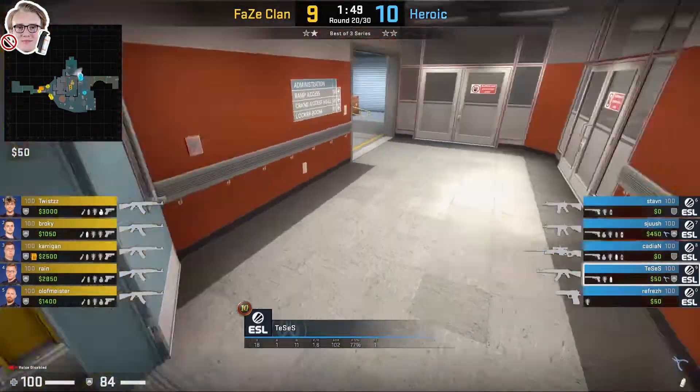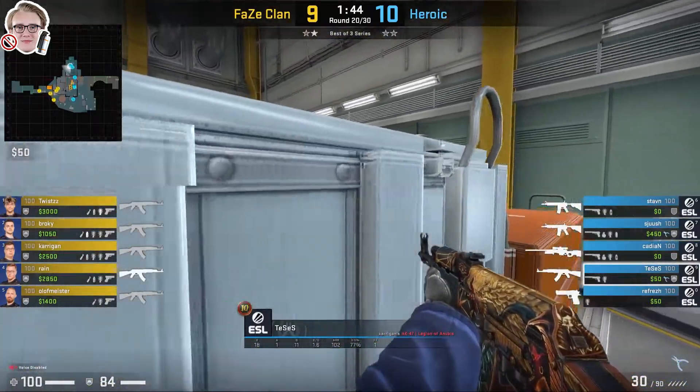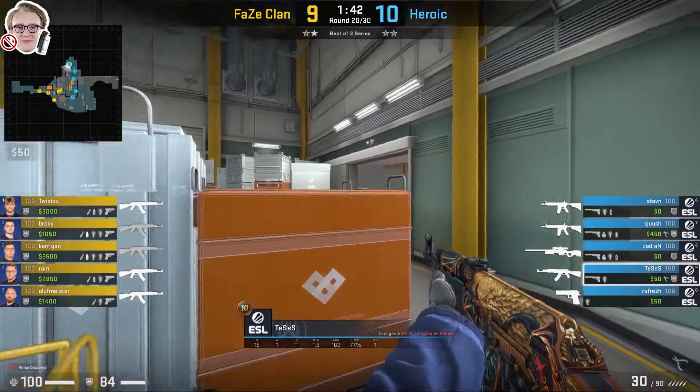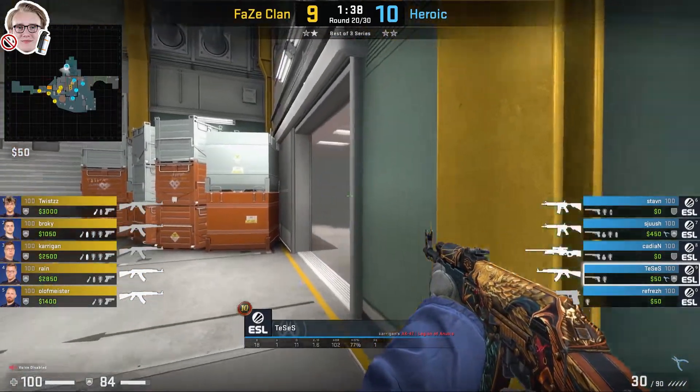There was a scenario where Tessus didn't have a HE grenade, but only a smoke. So because of this, he's going to throw the smoke, wait behind big box, and wait for any flashes to go off to indicate the T's are rushing. He doesn't hear anything, so he's going to pop his head up and clear in front of the smoke.